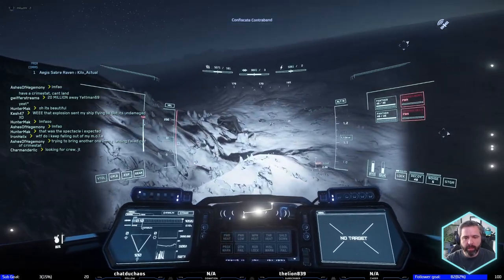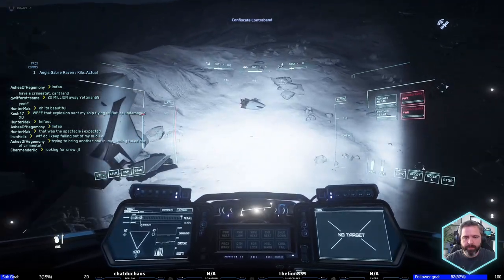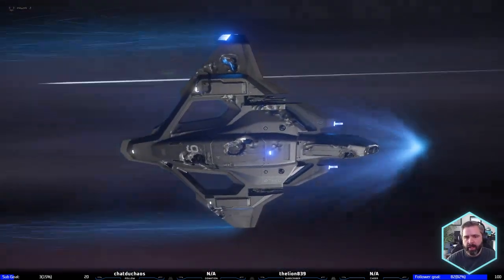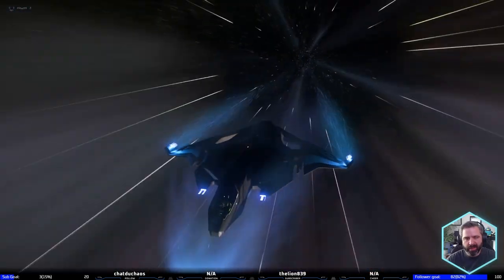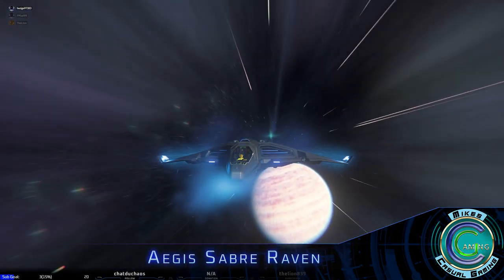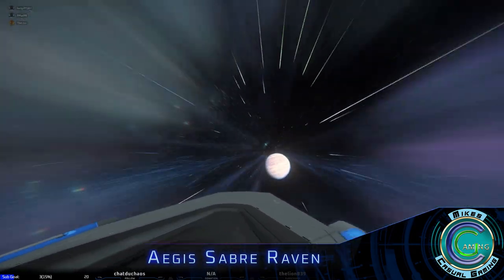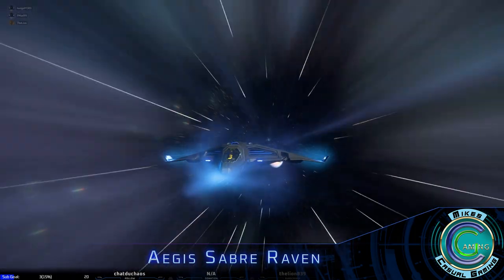I'm curious about this — is this a wreck? Oh yeah, that is what I was seeing. It's just wrecked. Got into a bit of a scuffle there — I won. He was red everywhere. I don't like it when they hit the floor — I don't like to win like that. The Saber Raven is a glorious but unfinished masterpiece by Aegis. It has an impressive low profile and two EMPs instead of the usual single EMP that most interdiction ships have.